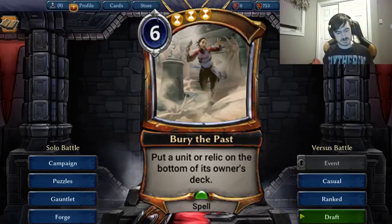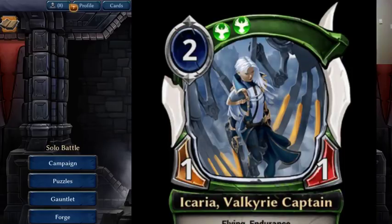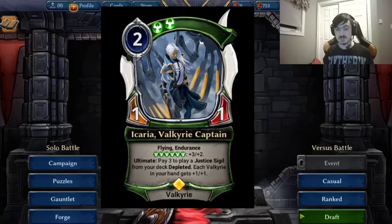This next card is one that a lot of people seem to be a little unsure of, and that is Ikaria, the Oversized. Ikaria is a 2 mana 1-1 Valkyrie with double Justice cost. That's tough to do on turn 2 all the time, and it's a really weak body. But let's find out what the effect is. It has flying and endurance — so worst case scenario it's a 2 mana 1-1 flying endurance Valkyrie. That's not very good. I think this card is really bad, so I'll get that out of the way.